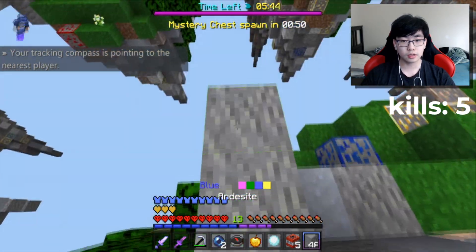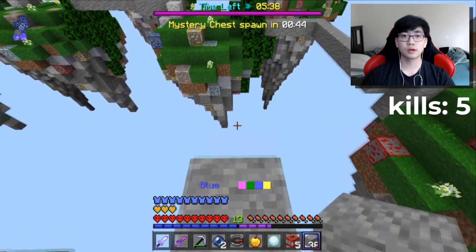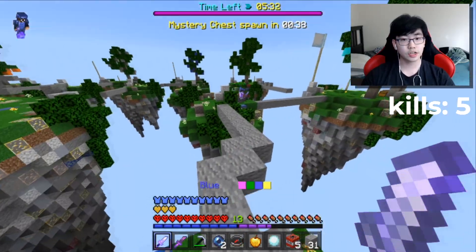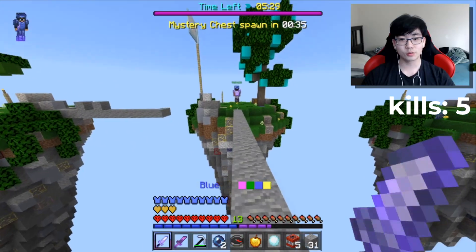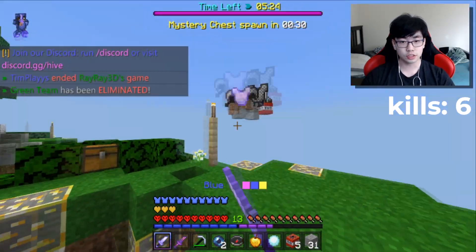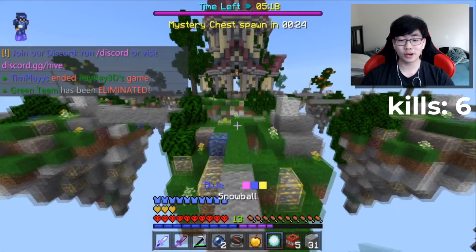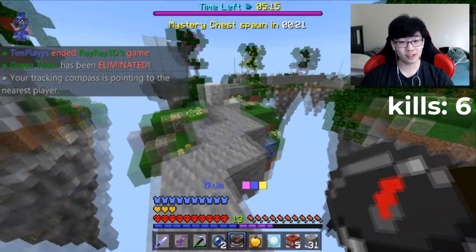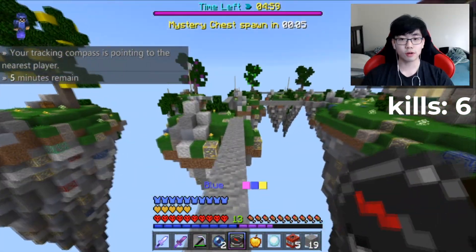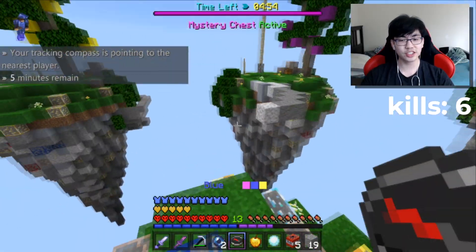Can we knock him off? We were so close. Building out slowly to him — hopefully he doesn't have snowballs. Just chasing this guy down. What is his plan — is he trying to knock me off? Dropping into a hole so there's no way he can knock me off, and GGs man. Let's go back to the center — it's more fun to just run around and kill everyone. Three people left, actually two.